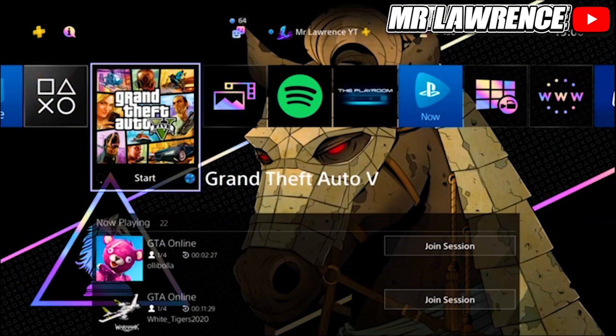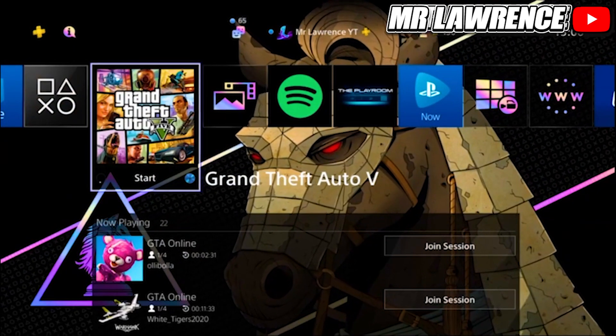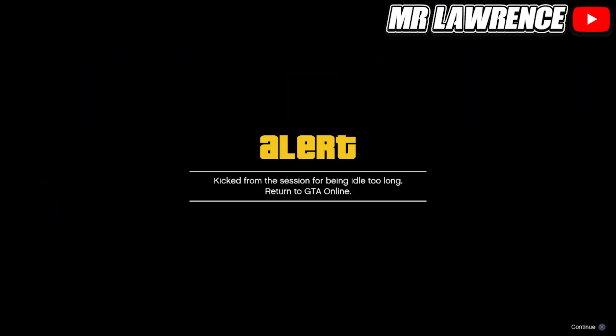Don't close your interaction menu. Now just wait on your PlayStation or Xbox home menu for about 15 minutes. Make sure your friend doesn't die or get kicked — he can also let you know when you get kicked. When you get kicked, wait on the alert for about 10 seconds and then spam X or A to accept it.